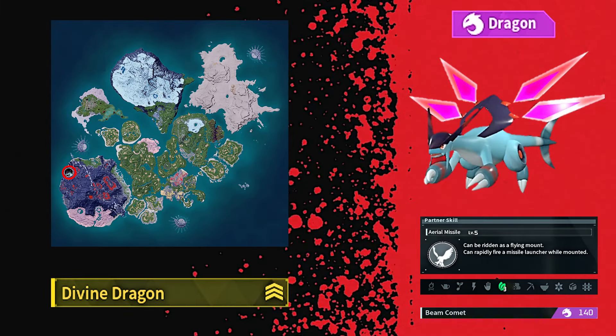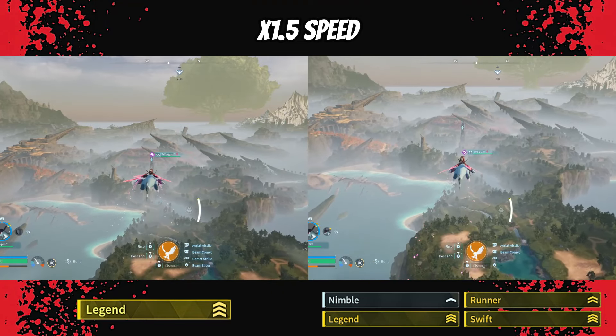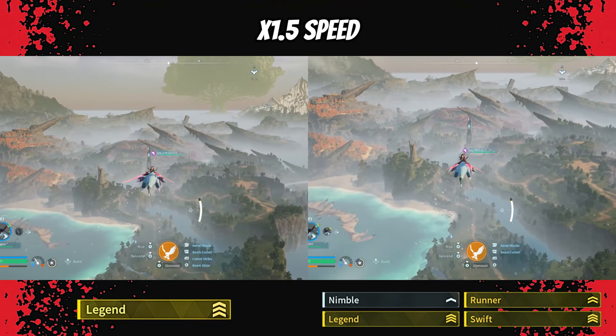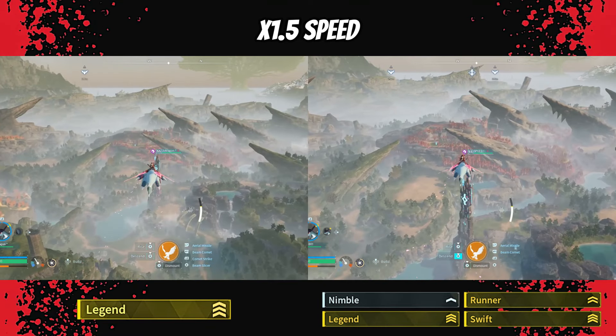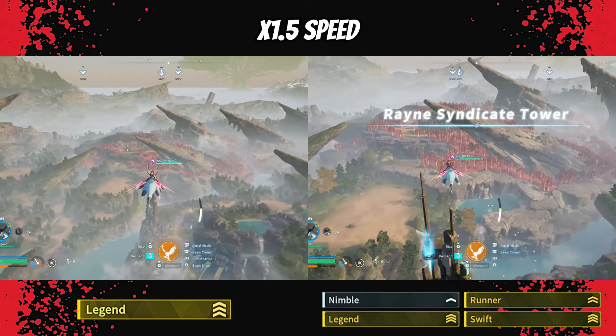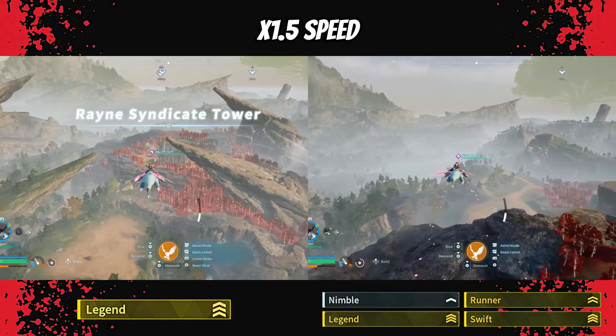Jet Dragon is by far the fastest mount in the game. Here's a quick clip of me zipping around with my Jet Dragon upgraded to be as fast as possible with passive skills, just to show how insanely fast this guy can be. I don't plan on making a separate video on how to make a fast Jet Dragon, so you get an extra mini guide snuck into this video as well.